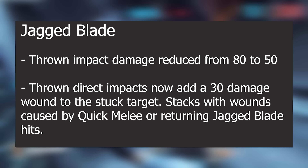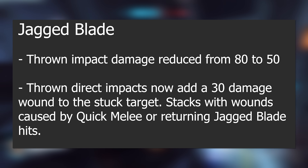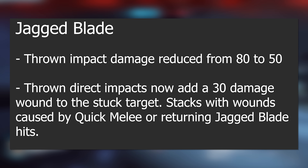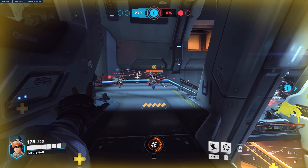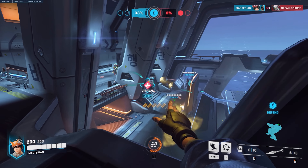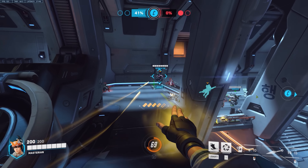Jagged Blade thrown impact damage is reduced from 80 to 50, but thrown direct impacts now add a 30 damage wound to the stuck target, stacking with wounds caused by quick melee or returning Jagged Blade hits. This means you'll be healing a bit more from a direct hit because of that extra wound damage, which is good because Junker Queen still isn't in the best spot as a tank hero. Overall these changes aren't particularly outstanding, but they're a nice little extra edge and play into what makes the character unique — especially that Carnage change.